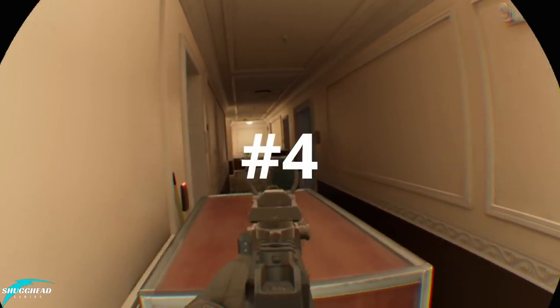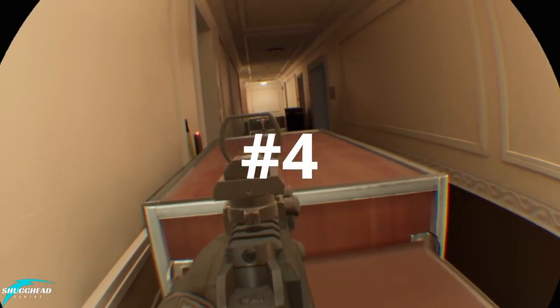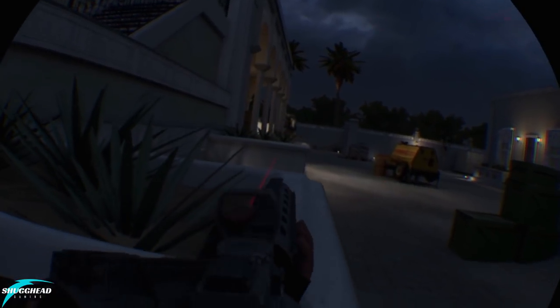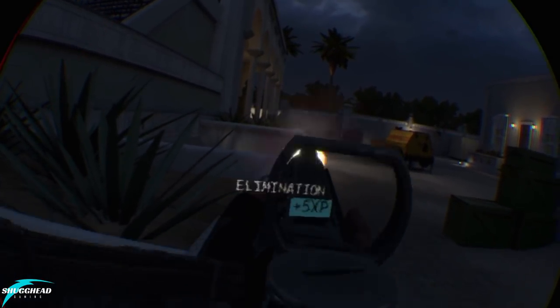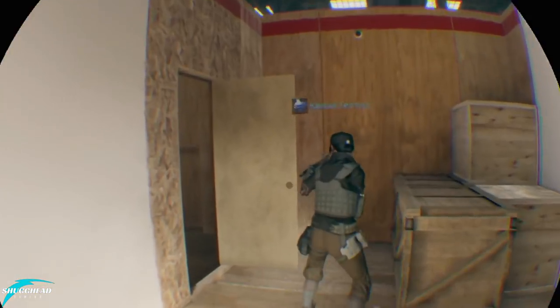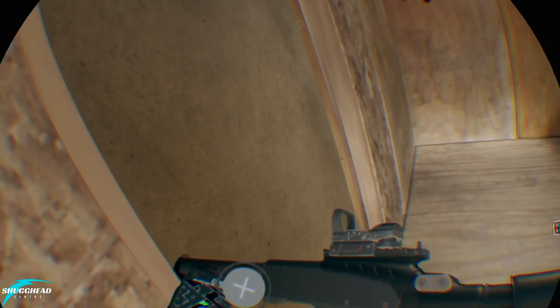Number four: gun stability. Something very minor that many may have even missed is the advantage the wonderful hit detection in Firewall Zero Hour can provide. Have a gun that has higher than normal stability issues? When covering a stairway or courtyard, try propping your gun on a nearby ledge to cut down on recoil and nail those headshots. Simple, yet effective. This is yet another VR advantage that is simply absent from Rainbow Six, and most other shooters for that matter.